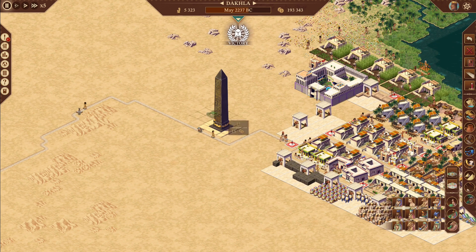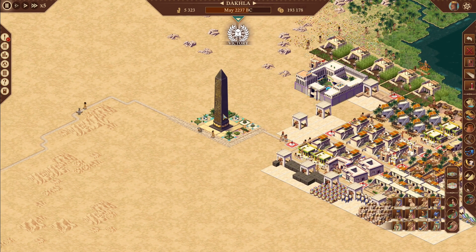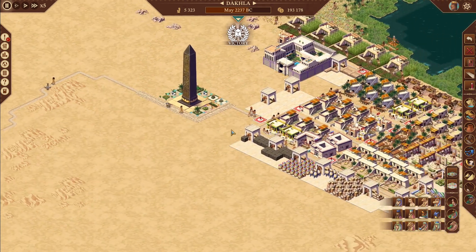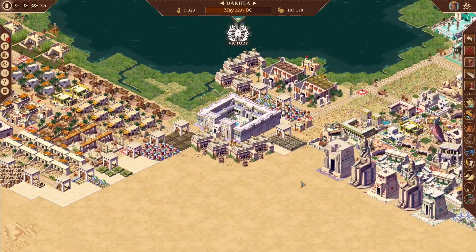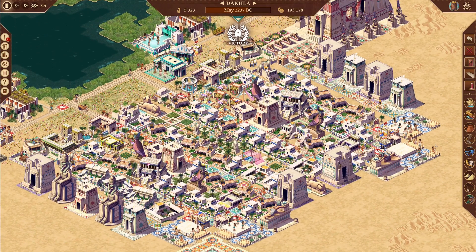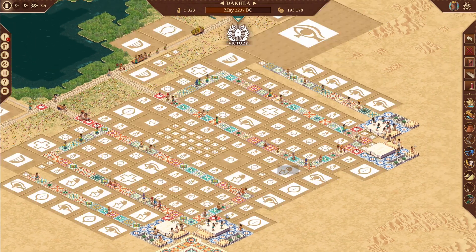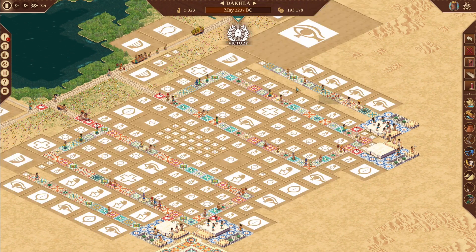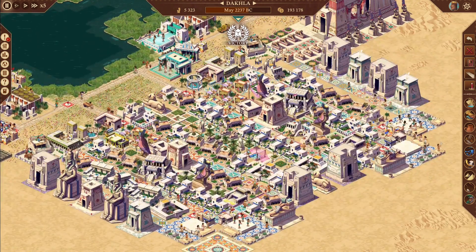I want everybody, when they're coming into my city, to see my beautiful statue right here. Let's put some gardens around that guy — there we go. So that's the first thing the traders see — they know our city is prosperous. We finished out with 193,178 Deben. Let's take a look at our city: we went with my double loop featured in my housing video. You can see we have some 3x3s that I evolved up.